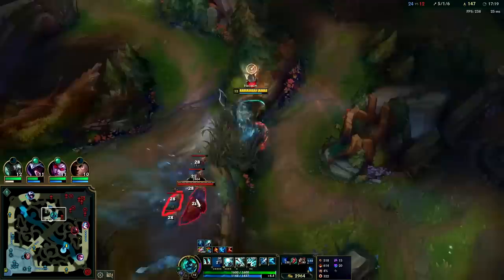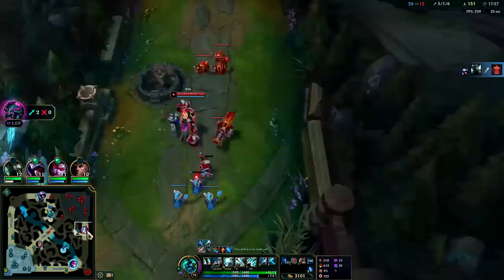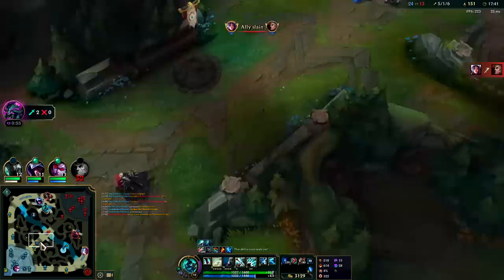Not really sure where these guys are — kind of hiding. Let's pull into brush so they don't see what our HP looks like. Irelia finds another solo kill — that's not good. She has a lot of shred potential.